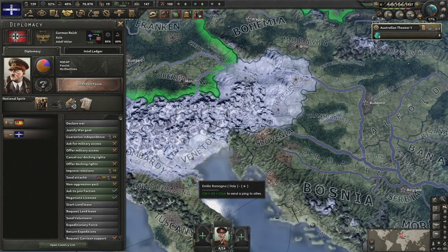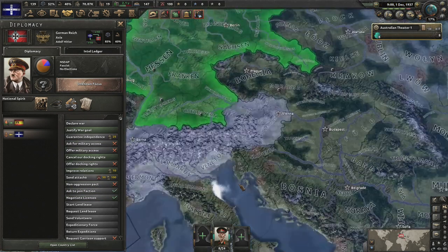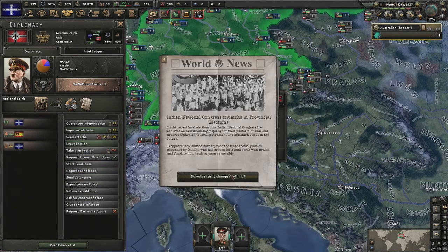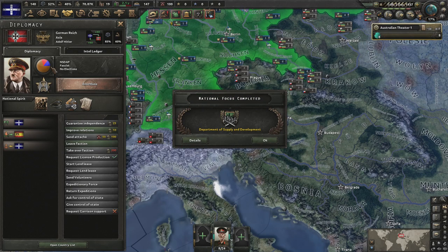We've just hit the 1st of December and I've decided now is the time to join the Axis. It's probably going to take me a month to ferry my paratroopers all the way over to Germany for the war. Hopefully they're planning on doing Anschluss now — oh they are, jolly good.